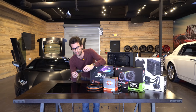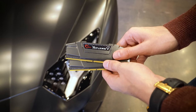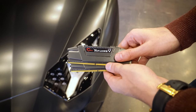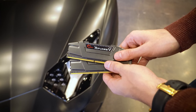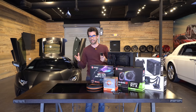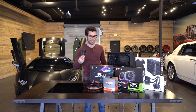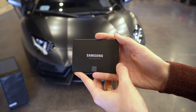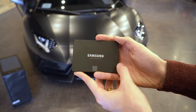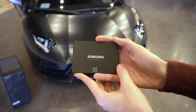For memory, we've gotten 16 gigs of G.Skill Ripjaws 5. The accents on these actually almost match perfectly with the exterior of the Aventador, and they also have pretty good speeds — 3200 megahertz frequency, and timings are 16-18-18, which is great for Ryzen. Obviously not the best, but we only included two sticks in this build, so you can upgrade to 32 by adding two more in the future. For storage, we've gone with an 860 Evo — this is a 500 gig drive from Samsung. Pretty straightforward, good for an operating system. Obviously not as fast as an NVMe drive, but it's a simple swap if need be.